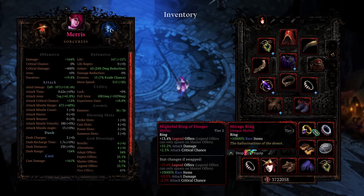And then the Mirage Ring — we have a 10,000% better chance for rare items. I don't even know if this works, and if it does work it's only for rare items, so who cares? But it exists, so that's cool.